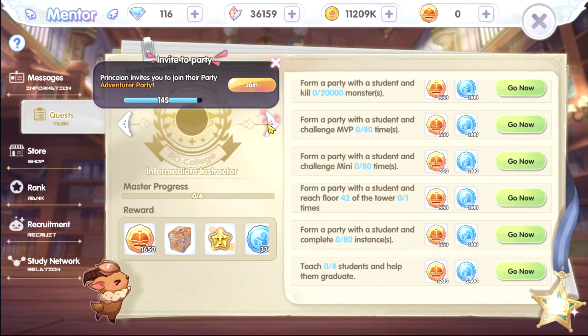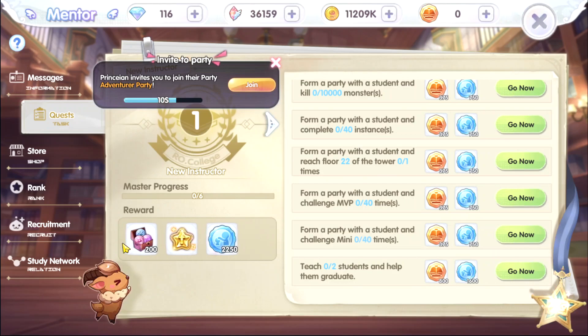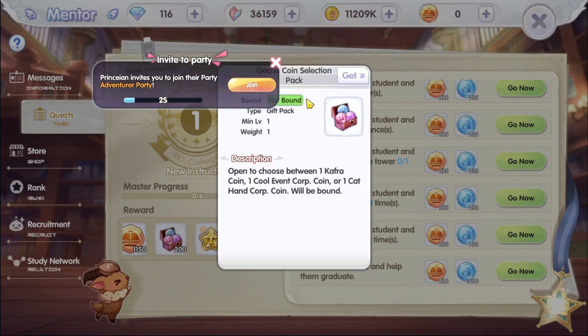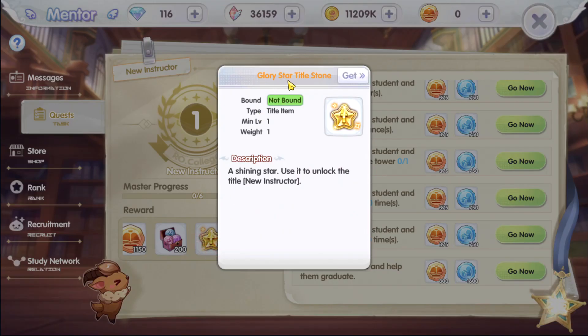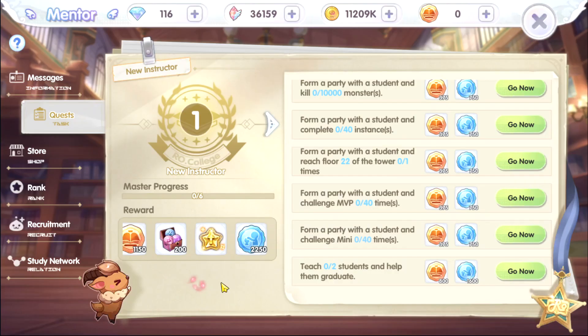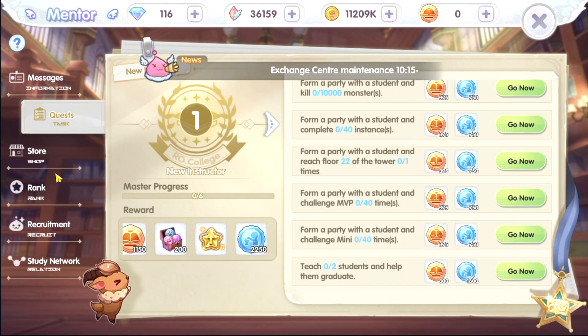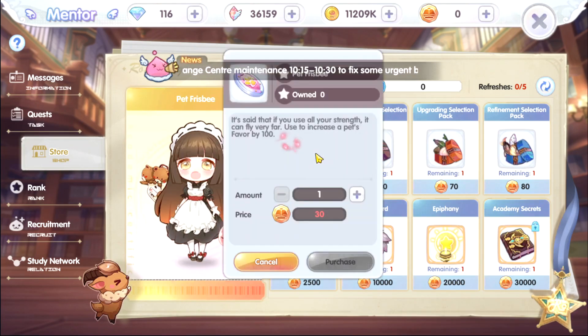The quest reward for the New Instructor level is 1,150 academy points, a gacha coin selection pack, 200, a glory star title stone, and 2,250 mentorship points.